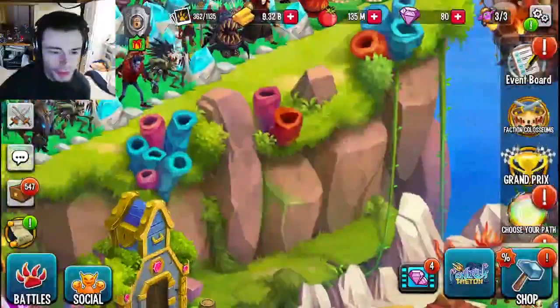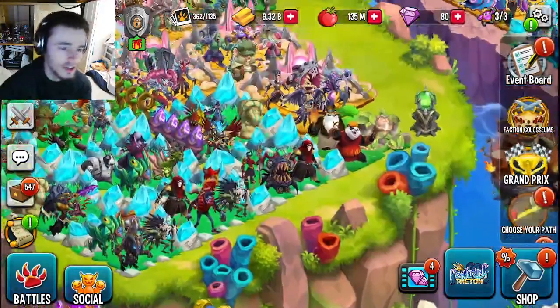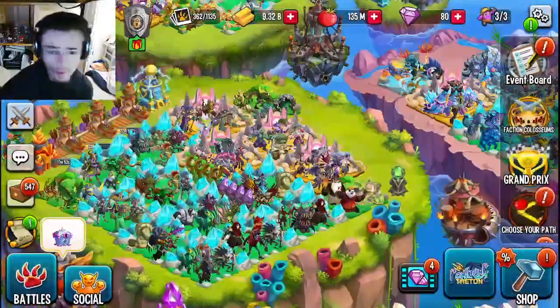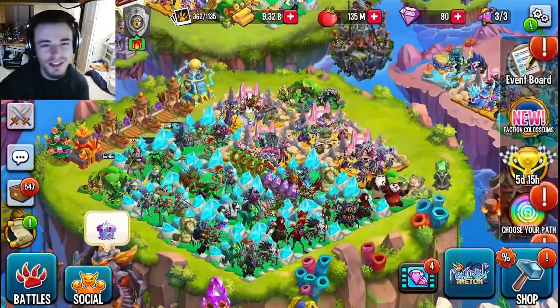The Monsterwood event is ending very soon, so make sure to do that first — try to watch all the ads you can each day. Then go and do the Easter Saga. Those are the two great ways to get free mythics right now, so definitely do both to get as many mythics as possible. I'll see you guys in the next one — remember to like, share, and subscribe!